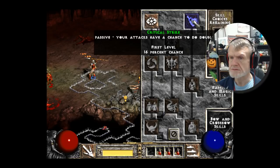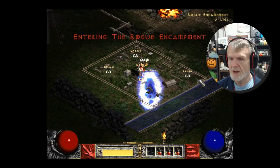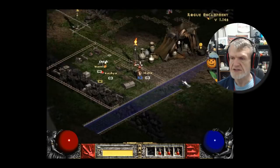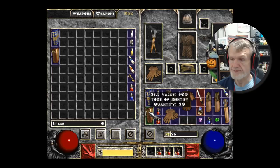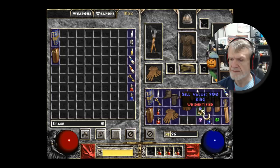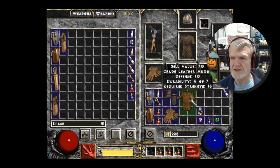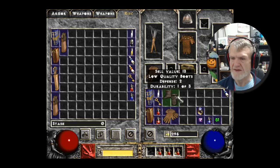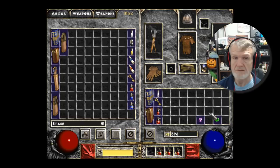Luckily I have identify scrolls. Oh, only two to six damage. Defense ten — it breaks down fast too. Life is life. Okay, nothing yet has sockets. Let's go up and get the stuff repaired from Charcy. Fix my stuff, Charcy! Also, does anyone have just an amulet they can sell me? Actually, I don't even know why I'm going through that trouble — I'm just going to put this stuff into my stash. Now we head back out to finish wiping out the Den of Evil.